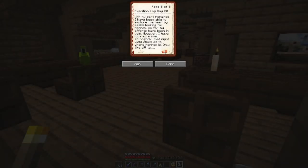Expedition Log, Day 20. With my cart repaired, I have been able to explore the nearby peaks, looking for Narex. So far my efforts have been in vain. However, I have located a small stronghold that might yield clues as to where Narex is. Only time will tell.